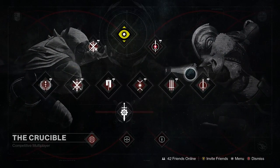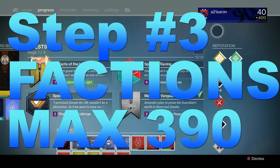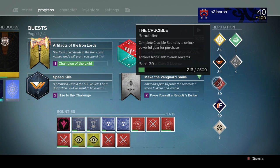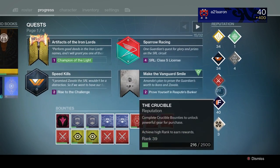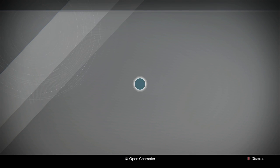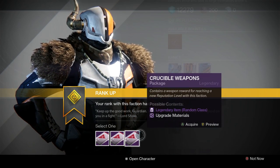Next up we have factions. I am currently in the Future War Cult, and this also works for Crucible, Vanguard, and all the others. But once you level those up, they only go to 390 — as you can see with this weapon, the Hype Bane.